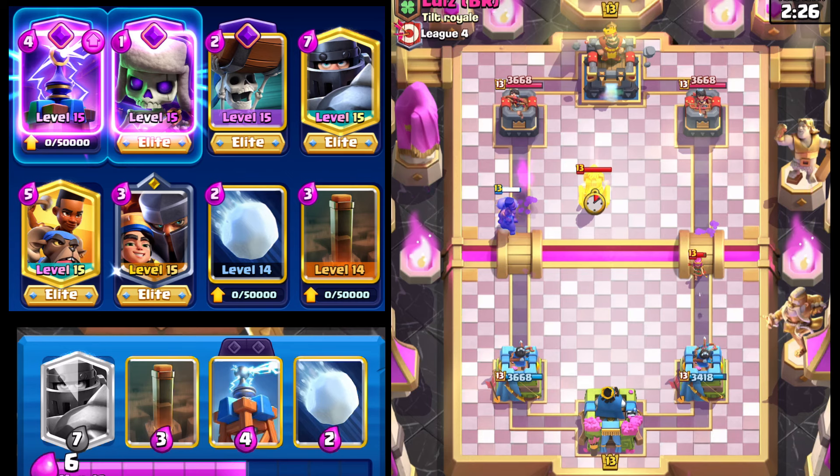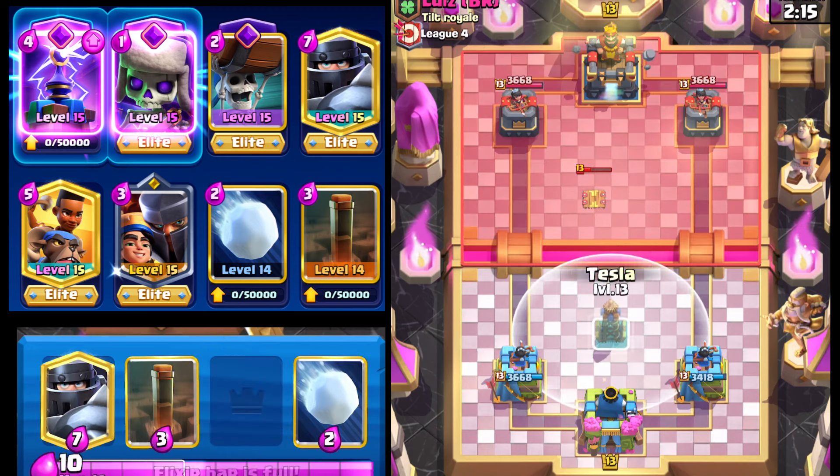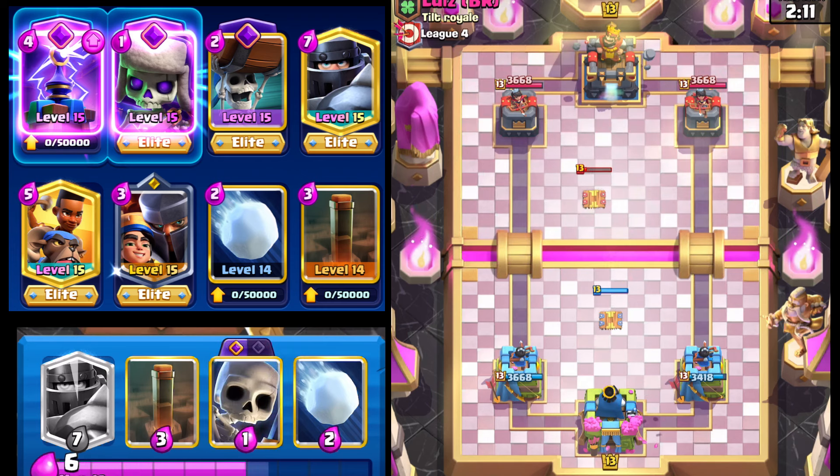We'll start off with the Ram Rider right here. The ability of the Little Prince to just go with a 3-Elixir Knight — and you don't always have to use it, it's very, very valuable. Our opponent's got Tesla as well, and we'll cycle ours in the middle and just try to get to the Evil Tesla quicker.